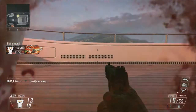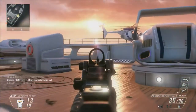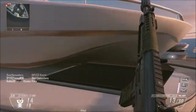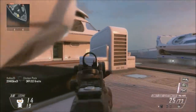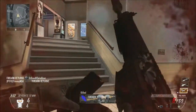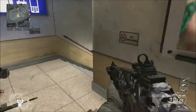Today I have the SWAT 556, the three-round burst assault rifle in Black Ops 2. Everyone uses it as a three-round burst, but once you keep getting unlocks for it, you can unlock the select fire attachment, which changes the fire rate from 450 rounds per minute in burst mode to 900 rounds per minute — as fast as the Type 25, the fastest firing assault rifle.